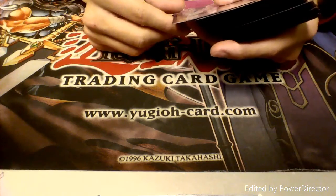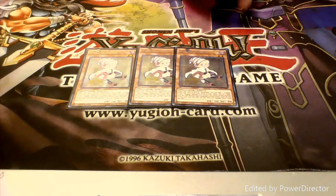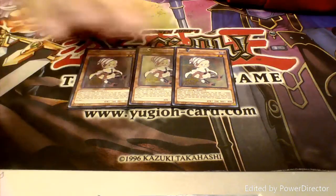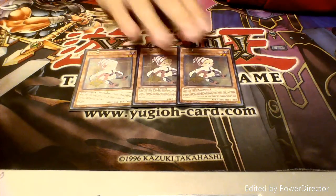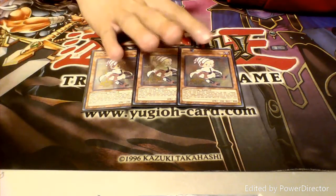Alright guys, let's go ahead and get started with the monsters. First up we have three copies of Gagaga Sister. When she is Normal Summoned she allows you to add a Gagaga spell or trap from your deck to your hand. She also has another ability where you can target one Gagaga monster that you control and both those monsters become the sum of their levels.